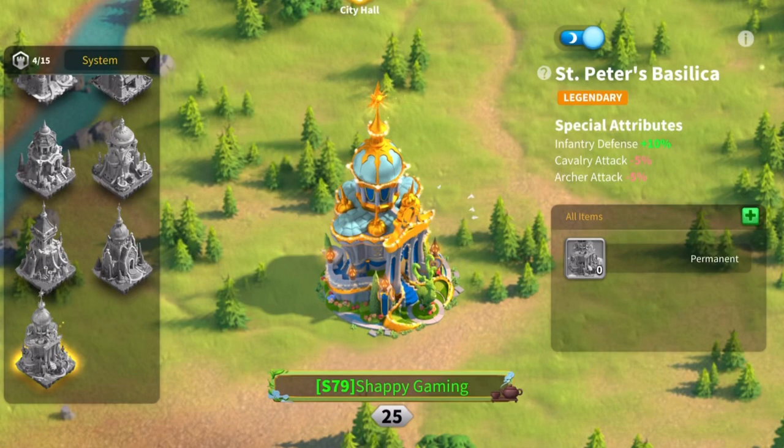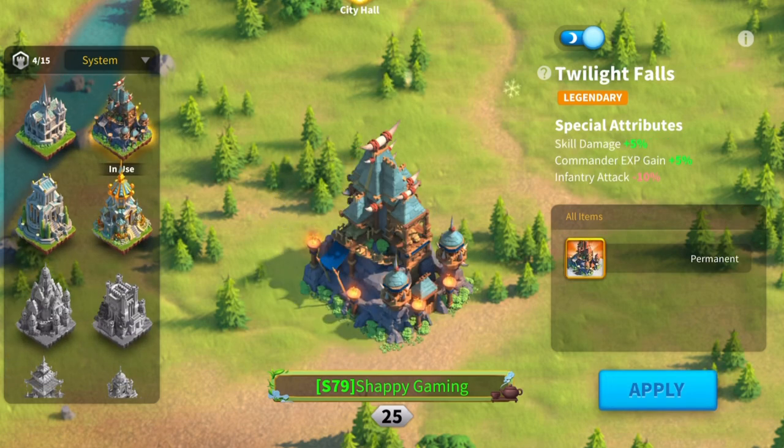Lilith has just introduced the new KVK skin called St. Peter's Basilica, but the question is, how does this compare to the current city meta of KVK skins, Twilight Falls?